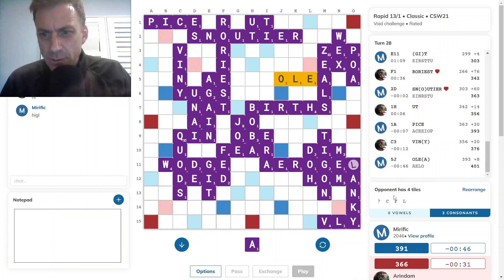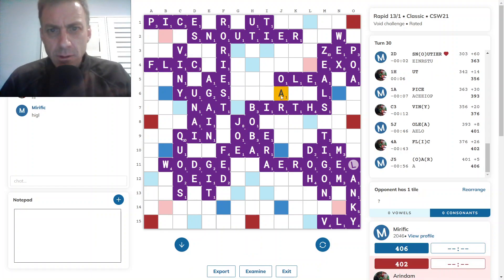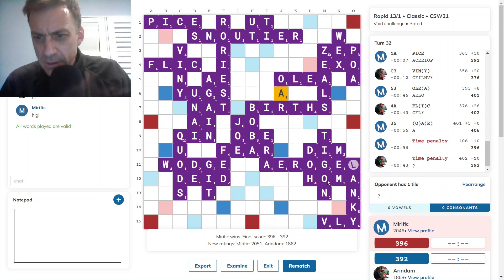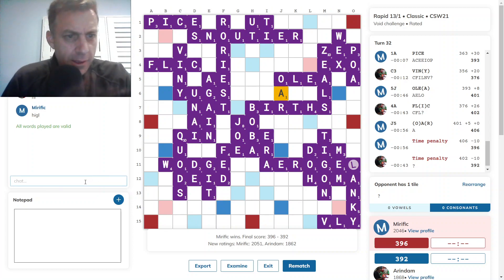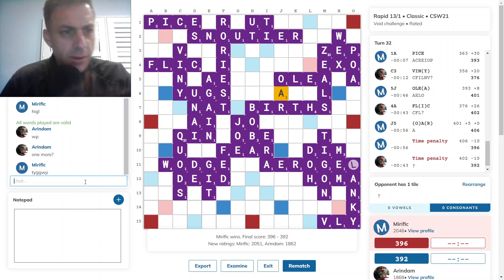Pretty close scores — if my opponent can score well with his remaining tiles, he might just clinch victory here. But it's a tight board. Okay, I can go out with AURA, I suppose. And that was the end of the game. Very close one. Pretty sure I missed something with that rack. Let's have a look at what we did miss.